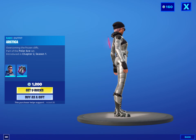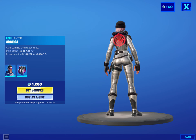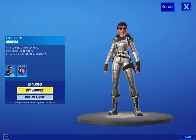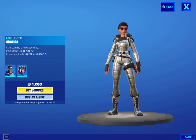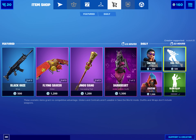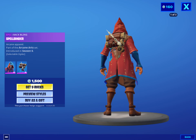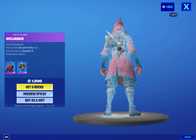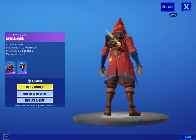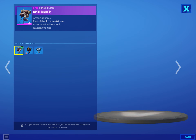We have this skin called Arctica, which kind of goes with this back bling — it kind of rocks it. If you want to rock it you can. We have the Kase here — Ken, who was introduced in Season 6 but basically came back in Season 7. He also has three styles as well.